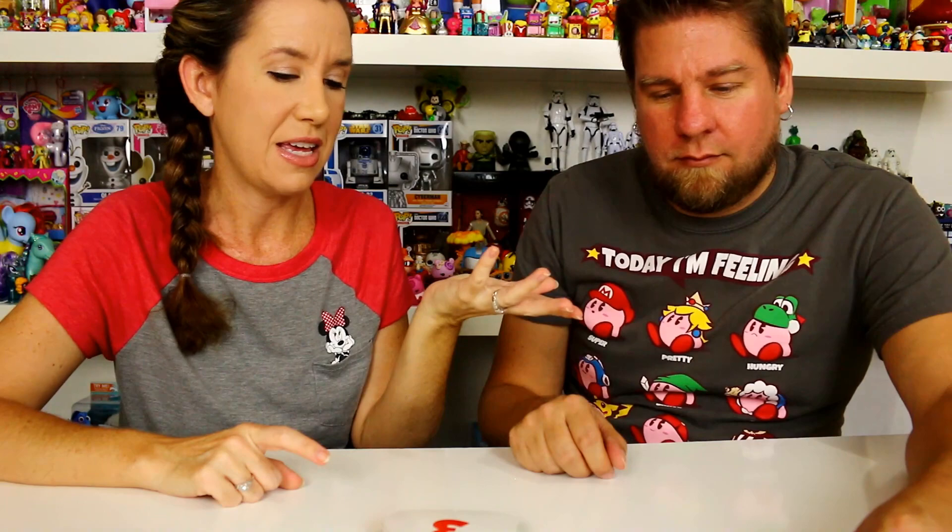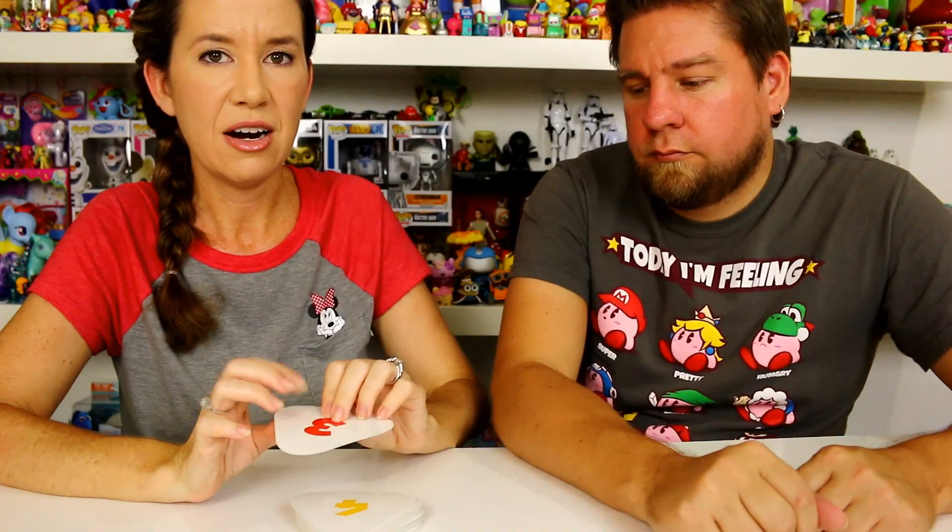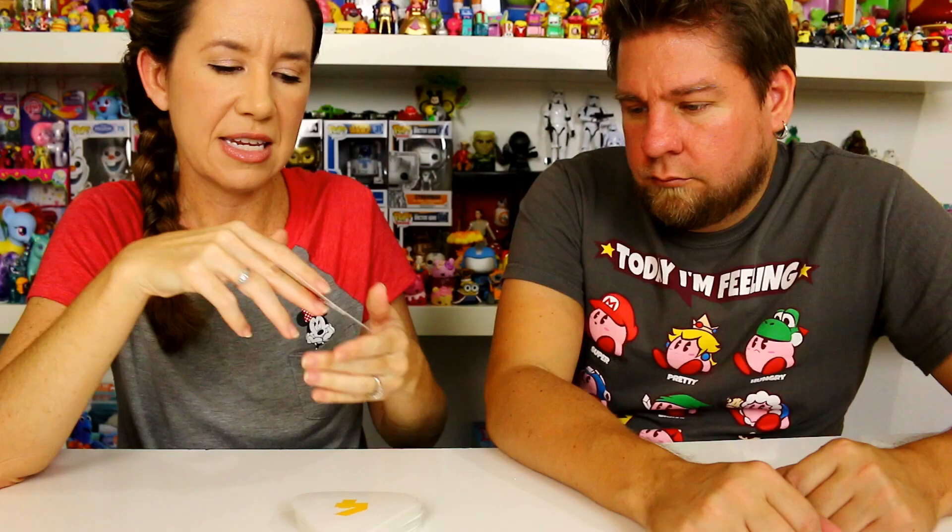Game three works differently. You call out answers and the first correct caller wins a token as a point. The stack of cards is there, but you ignore what's on the front — instead you follow the tokens laid out on the table. For example, if the first token is banana, you flip a card and find how many bananas are on it; whoever calls the right number first keeps the token.